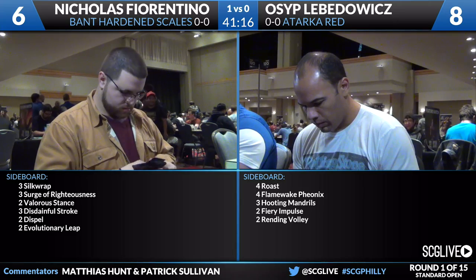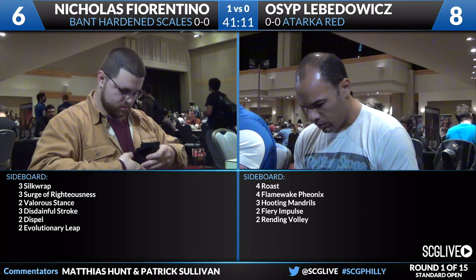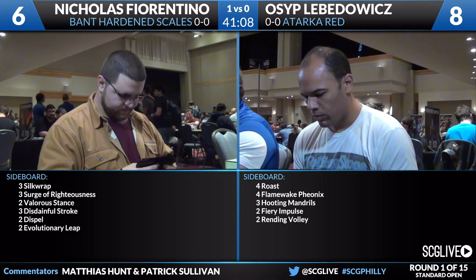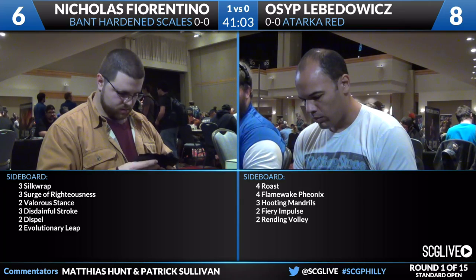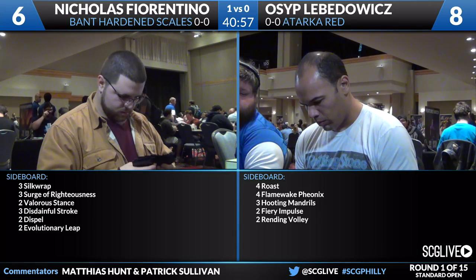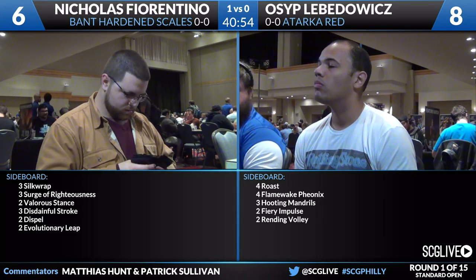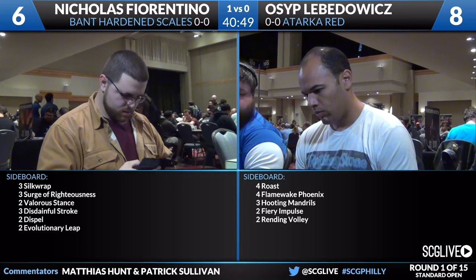Osip has a pretty interesting sideboard. He's playing Paolo's list. He's got four copies of Roast — a pretty standard anti-Siege Rhino measure, but against a deck with Woodland Wanderer and Managorger Hydra, Roast will be coming in. Four copies of Flamewake Phoenix. Fiorentino has a little action in the air with Skyrider Elf, but that may come in as well. Two copies of Fiery Impulse, two copies of Rending Volley — a little narrow, but efficient removal spells against Fiorentino's threats.